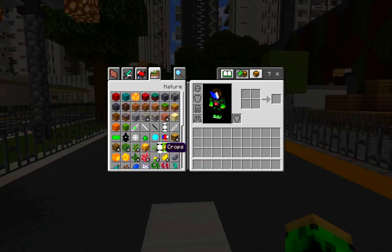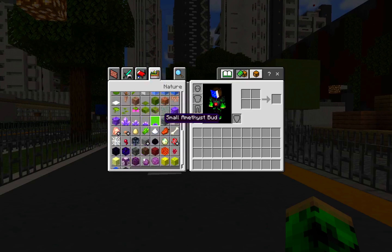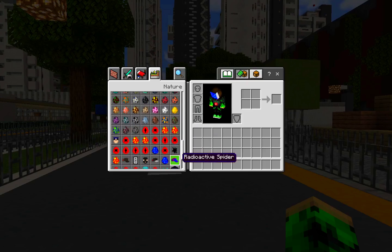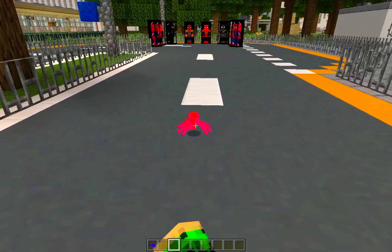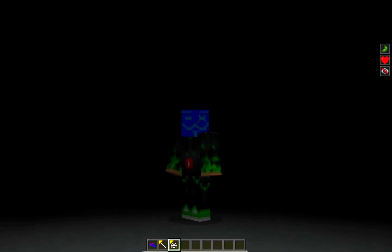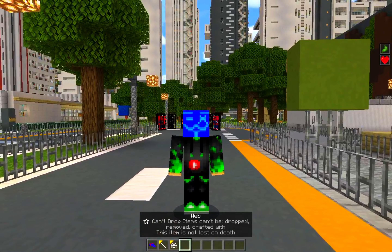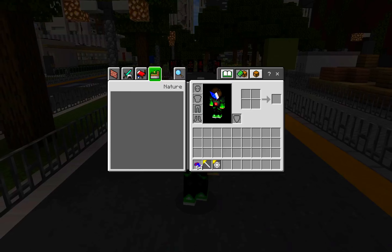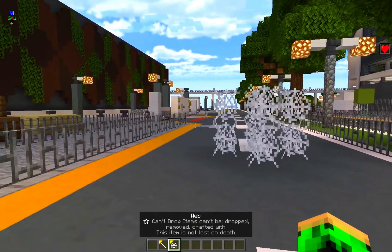Let's try a Spider-Man suit. First we need Spider-Man DNA by finding the radioactive spider spawn egg. Spawn it and attack it — if you get near the spider it bites you, giving you the radioactive effect. Now we have a regeneration effect, and when we sprint we get jump boost and speed. We also get a web swing item.